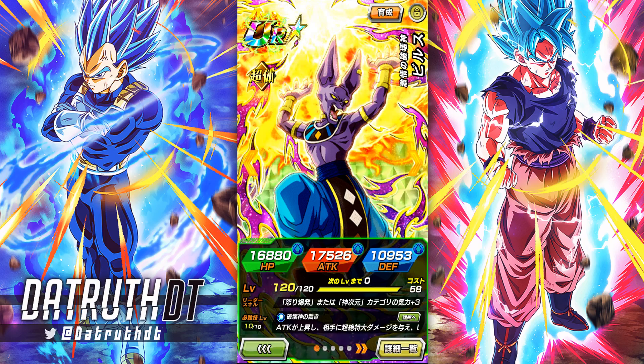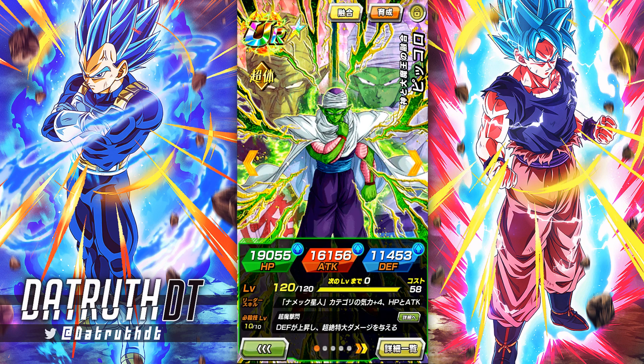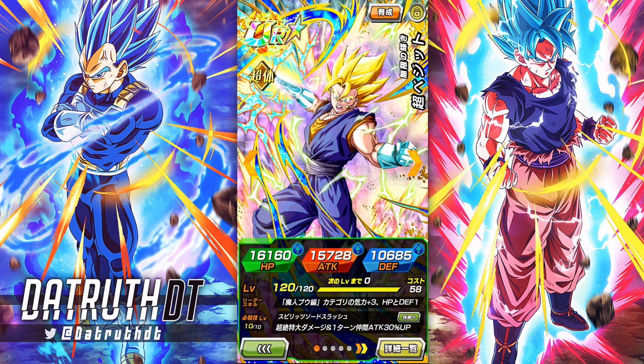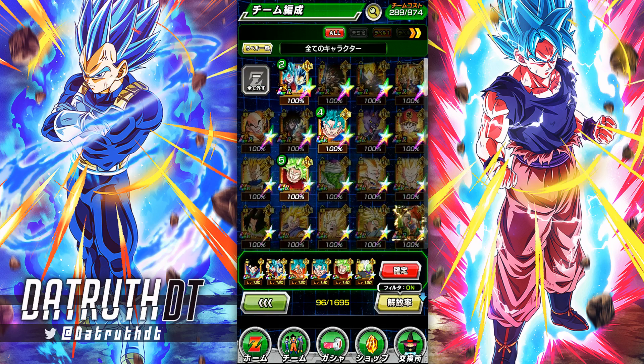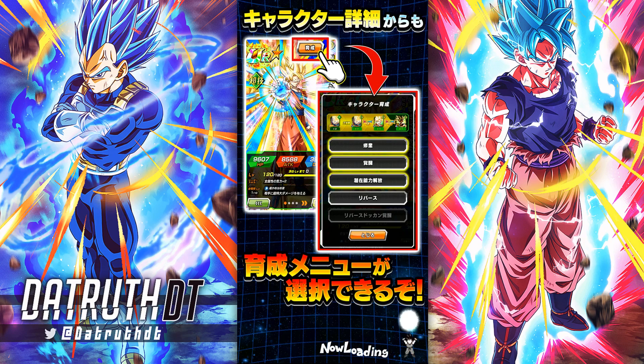Beerus is a godly amazing unit but you have to have certain units around him to use him correctly. Same with Piccolo and physical Super Vegeto — his counters aren't the greatest, although enemies are squishy in Extreme Super Battle Road. Super Physical is not anywhere close to what STR, Tech, and AGL look like, so this Goku and Vegeta card was so badly needed.